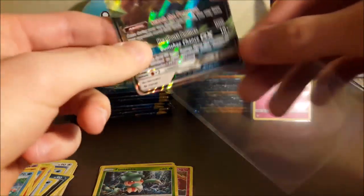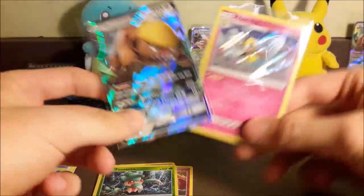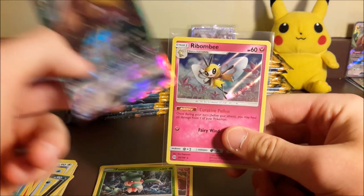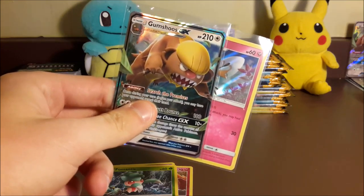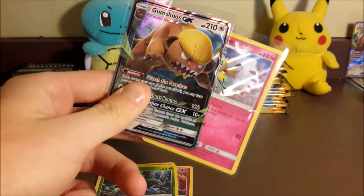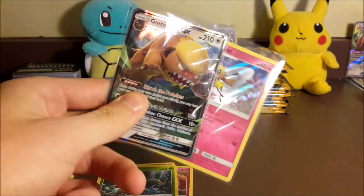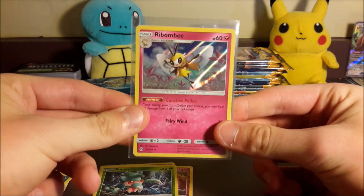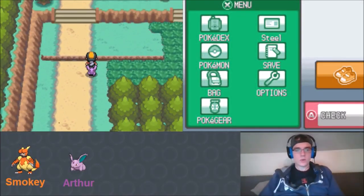The Hollow Raichu gives us the second encounter option. Third pack yields a Grass Energy, Persian, Brionne, Rare Candy, Growlithe, Roggenrola, Cosmog, Litten, Psyduck, Reverse Fomantis, and a Gumshoos GX. We have the same choice as last time: item or double encounter. We don't have any items for Smoky or Rapidash right now, so we go with the double encounter for a second chance.